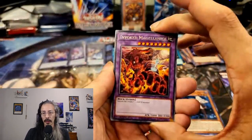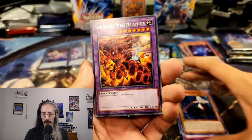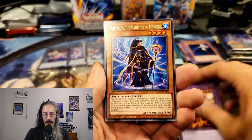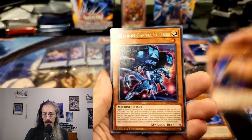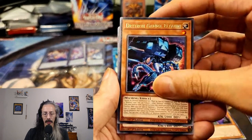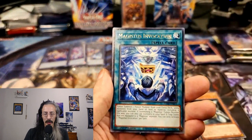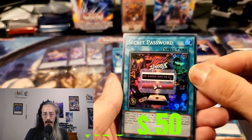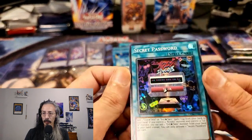I love mystery box days — it's just so much fun. Variety! Invoked, Endymion, Performage Damage Juggler, Drytron Gamma Eltanin, Cyber Gadget, Majesty's Invocation, and Secret Password. Nice, fun.